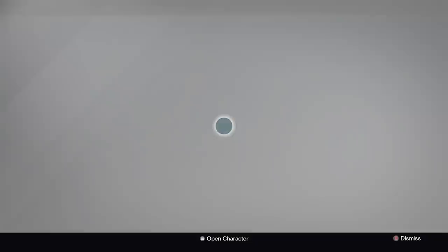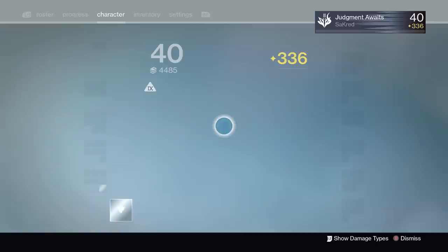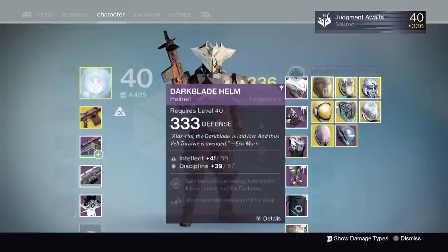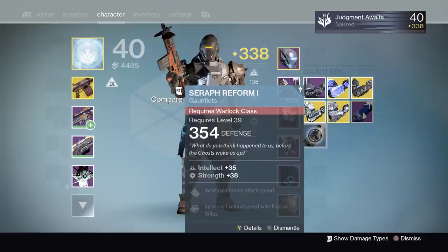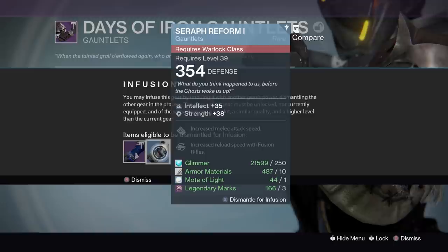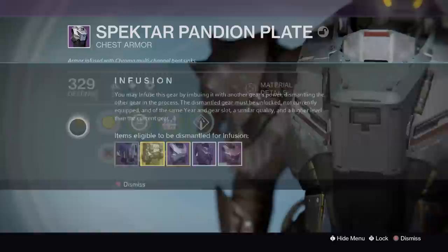Now let me talk about when to use specials and exotics — I think this is really key. Let me switch over to my second character. This is my Titan, and I have a faction rank-up package. Instead of using my faction packages at light level 336 — where I'd probably get a 338 or 339 — I brought over my Warlock stuff and infused my helmet, which raised me up two light levels. I brought all my lower level stuff over here.